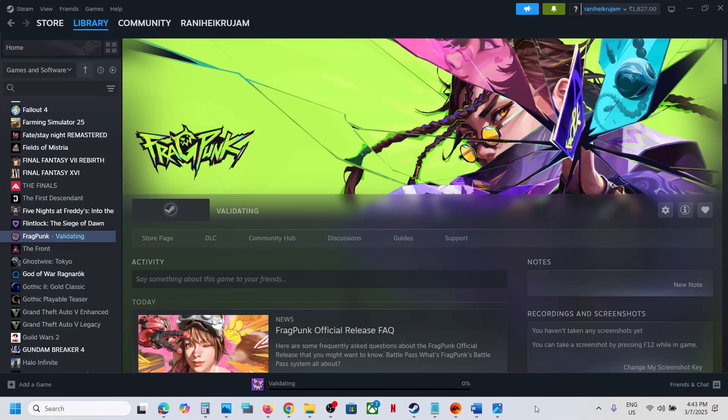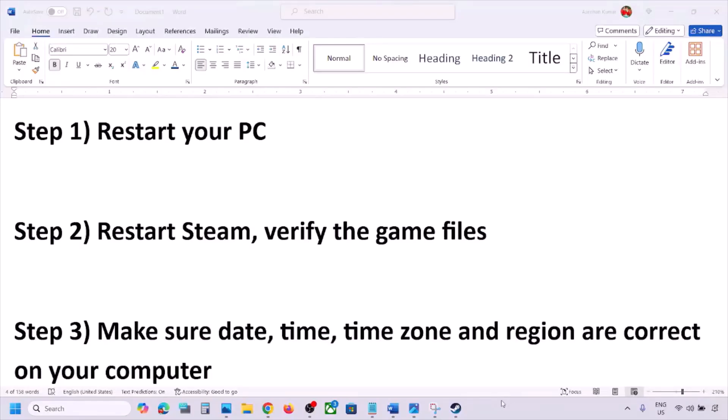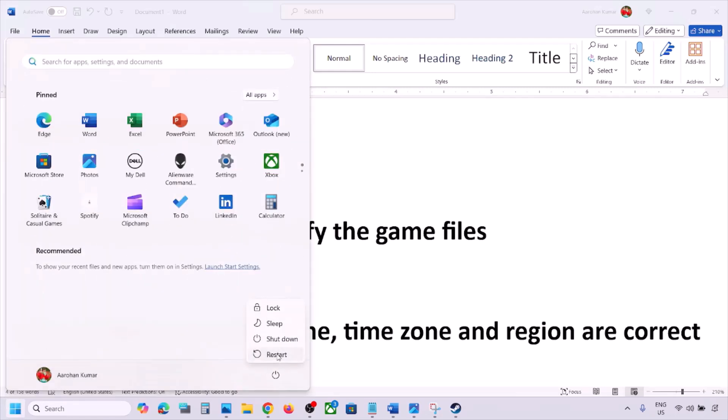Hello guys, welcome to my channel. Today in this video I'm going to show you how to fix network error with a game on your Windows computer. The first step is to restart your PC — do not ignore this step. Just restart your computer once, and after the system restart you can launch the game and check.